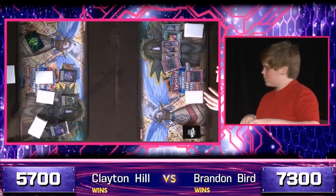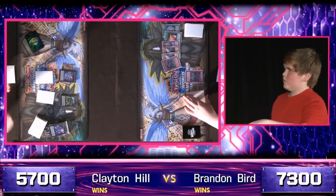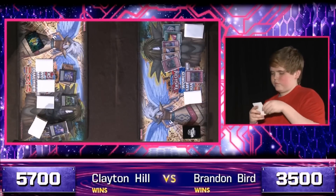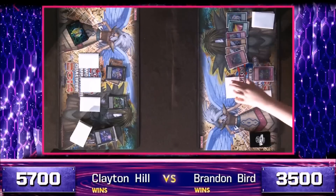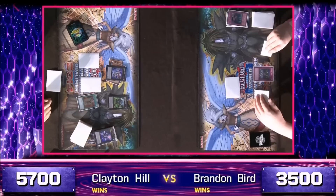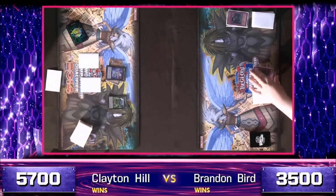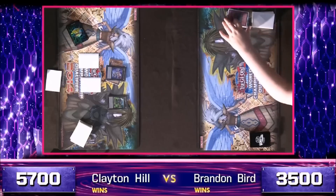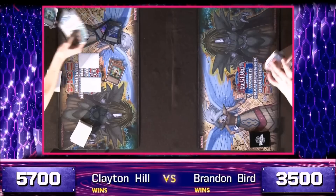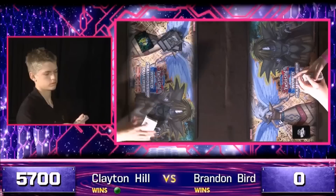Bird simply passes his turn, and Hill's back on the offensive with Geargigant X and Wind-Up Zenmaines. Bird can afford to take the hits early here, because there aren't any Geargia monsters on the field for Hill to summon more Accelerators and potentially blow him out of the game — remember, Geargigant X is not a Geargia monster. Bird sets a monster. With no answer to Mind Control there, that will be enough to finish off the first game, and Bird knows it — immediate concession.